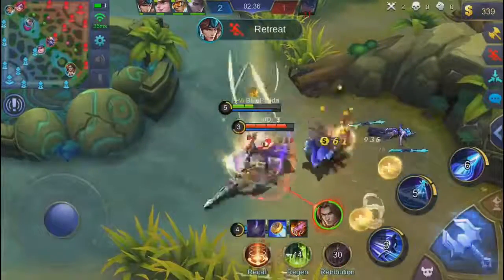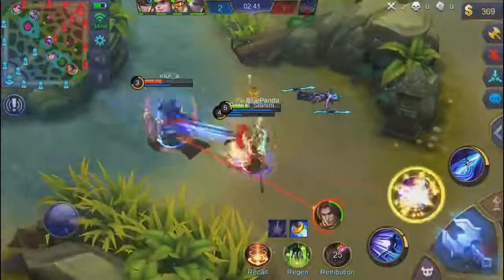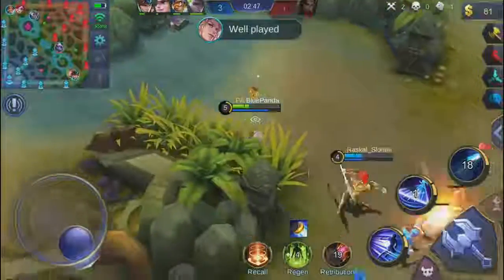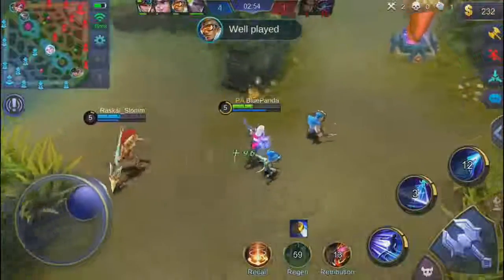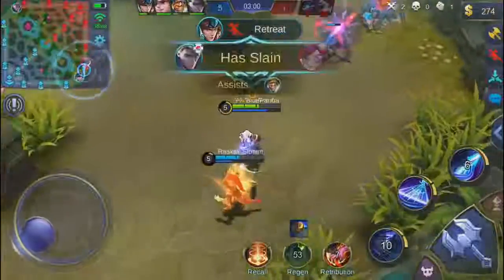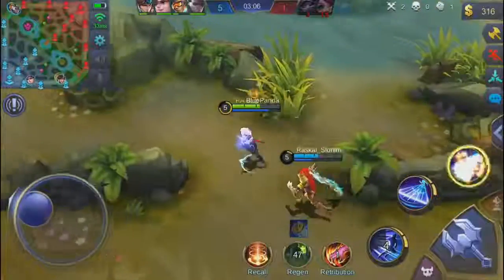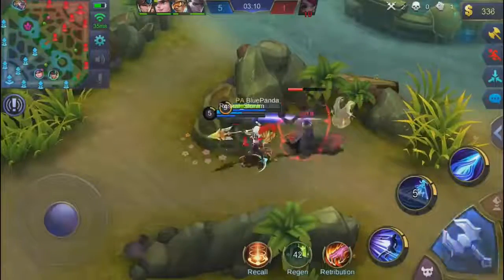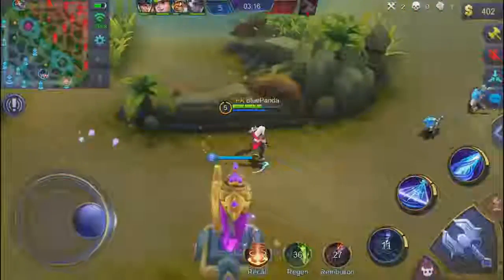My teammate is saying retreat but I'm not retreating against Tigreal - we got this. We pick up the kill; I didn't get it but I got an assist. Two minutes in: two kills, zero deaths, one assist - it's going great. You'll see me later basically going one versus four. I wanted to go for the buff but I saw Harley was going for it, so I let him take it and took the other one instead.